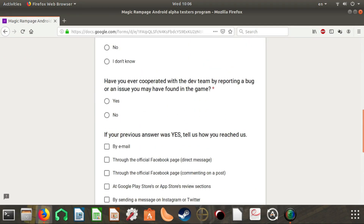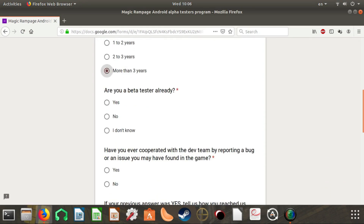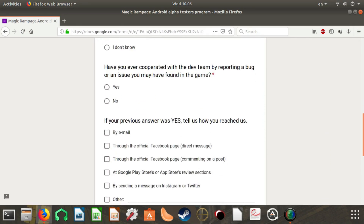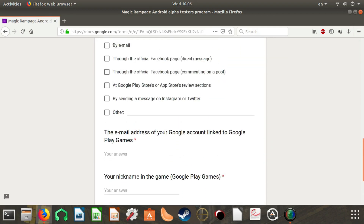Then you submit it. If you're eligible for alpha testing, they'll accept you — if not, better luck next time. You'll need to tell the truth, obviously. That's how you get accepted.